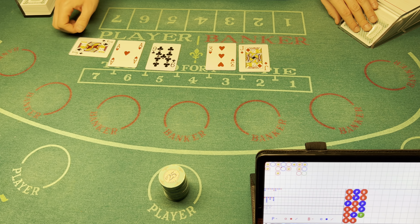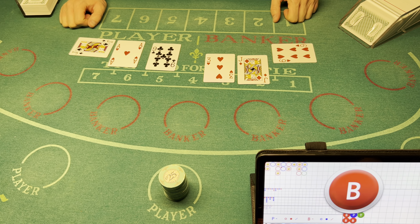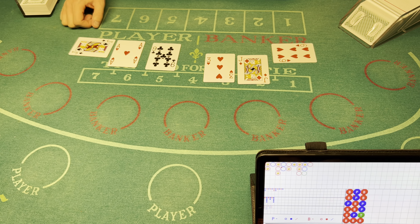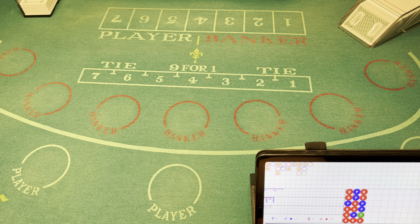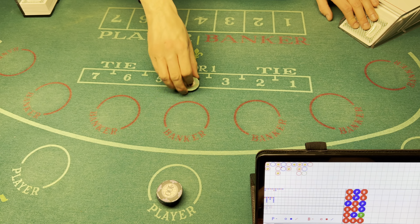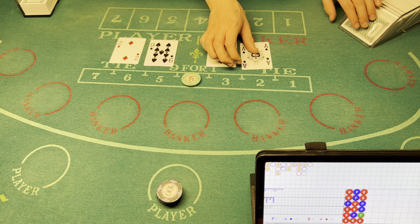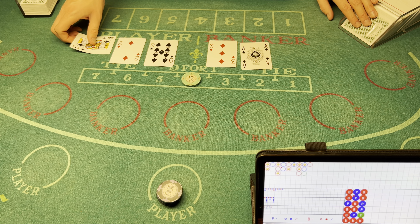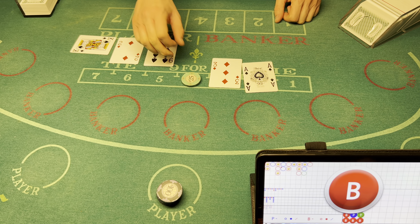Zero zero — nine, banker wins. This shoe is definitely not cooperating for me this session. We're gonna go $500 on the player, $50 on the tie please, and away we go. We got a one on the player — four, banker wins.